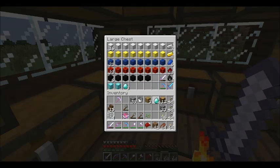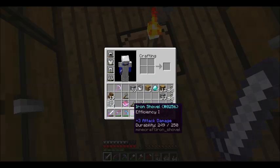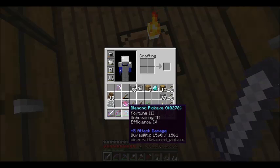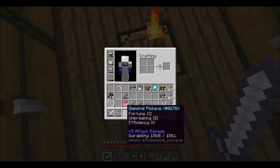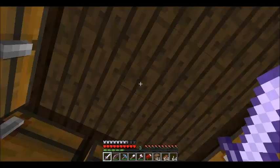I'm gonna make some diamond boots. You're probably wondering about this - the diamond pick. I enchanted it with level 30 and I got Fortune 3 and Unbreaking 3. I can't speak. I'm lagging.